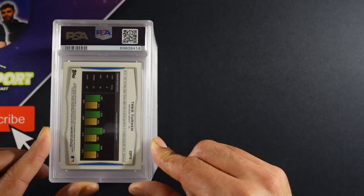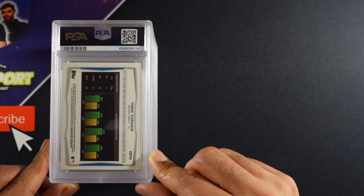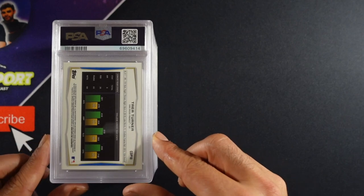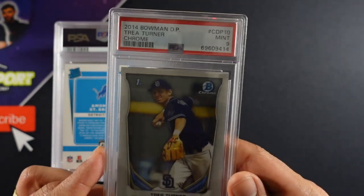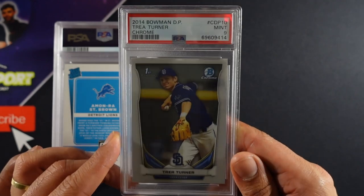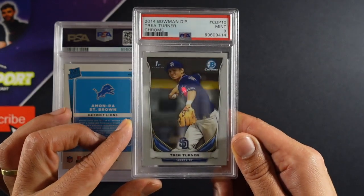This is a First Bowman for Trey Turner, now on the Philadelphia Phillies. I may have ordered it just to get some cheap Dodger rookies when he got traded to the Dodgers, but he's no longer on the Dodgers. So this might be a sell for us. PSA 9 on this card — not bad for a 2014 card. Wasn't sure how this would grade. We'll take a nine.